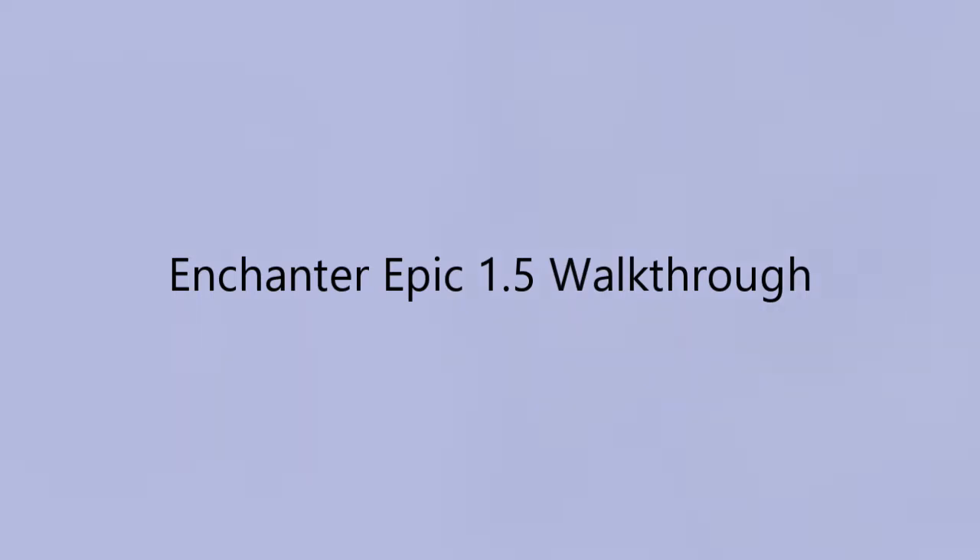Hello everybody. Today I'm going to do a walkthrough of a classic EQ quest, the Enchanter Epic 1.5, also known as the Oculus of Persuasion. Keep in mind you'll need your 1.0 or the pre-quest to start this quest. Make sure you have a way to forage and a Brewing skill of at least 116. It's not a quest that's dialogue heavy - pretty much just a few lines of dialogue here and there, and you go out and fetch some items from Norrath.